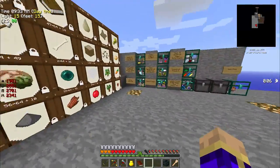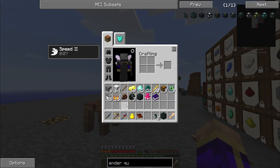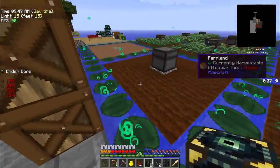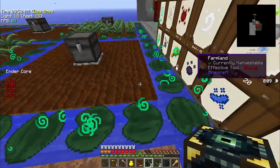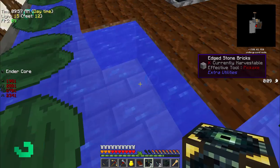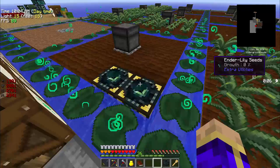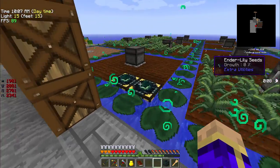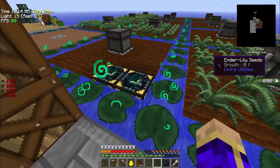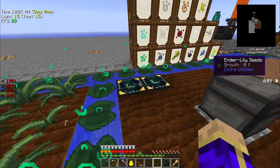So why did I want those ender cores? Because — ender lilies! If I'm going to be eating a steady diet of ender pearls, I want to be growing a significant amount of ender pearls relatively quickly. This area here is going to become my ender pearl farming area. These ender cores allow ender lilies to grow more than once per day when you grow an ender lily on them, so instead of still taking 7 days even with the lily pads of fertility, these things should end up growing multiple times per day and I should end up getting extra ender lily seeds.